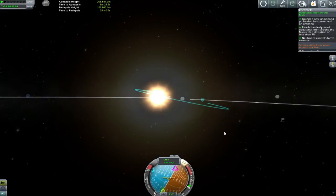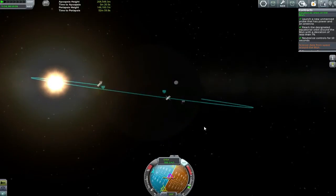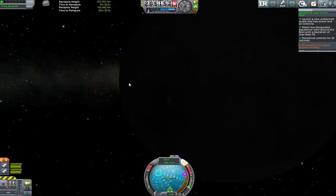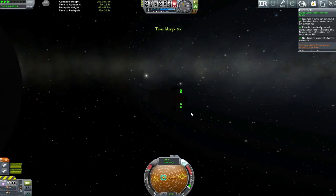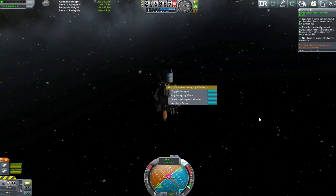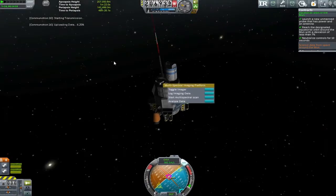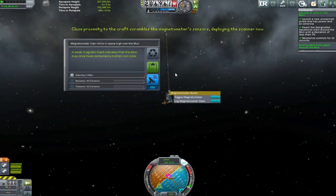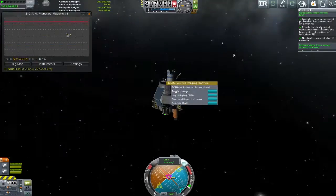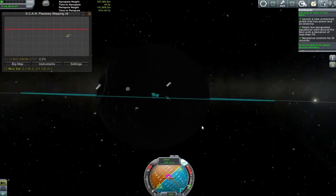So I go and balance out my periapsis and apoapsis and try and decide what to do with these debris stages. I decide that I'm just going to leave them in orbit — ideally I would have put a probe core on them and sorted them out that way. We can come around, get some fuel lines hooked up at some point and use them as a fuel source. But there we go — we've got a tiny little satellite.